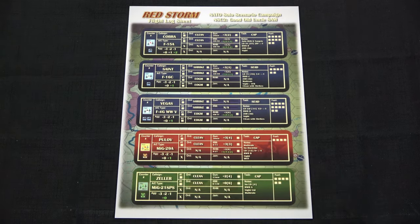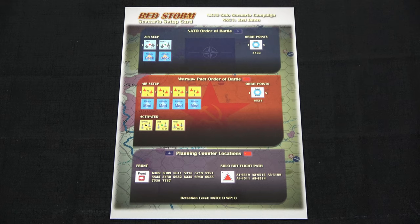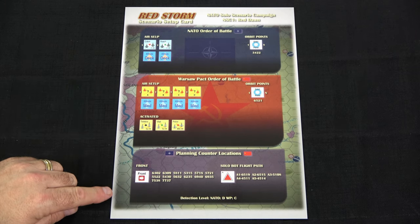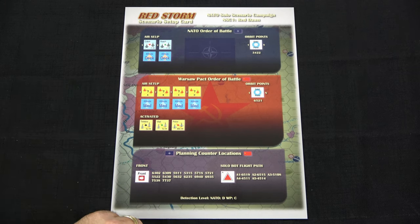On the back we have the flight log sheet for scenario two, Good Old Uncle Sam. All of the flight log sheets are set up in the same fashion, giving you all the information you need for that flight. Next, the scenario setup cards — all set up in the same format. Here we have scenario one, Red Dawn. You have the air setup for both NATO and the Warsaw Pact, the planning counter location at the bottom, as well as the detection level for NATO and Warsaw Pact.